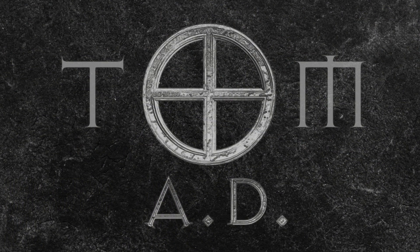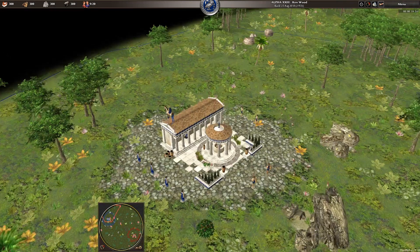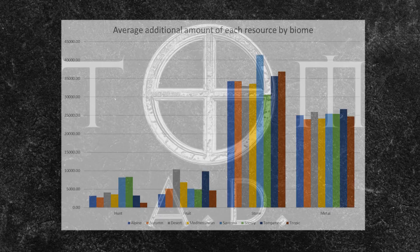So that was quite a lot of data. While the descriptions and analyses of the biomes should help you identify which one you're playing on when it's set to random, there is actually a way to be sure. If you can't immediately recognise the biome, click the scroll in the top right and it will tell you what type of biome your map has. Problem solved. I'm now going to display a chart showing you the stats for each biome side by side so you can use it for comparison. Press pause when you're ready.